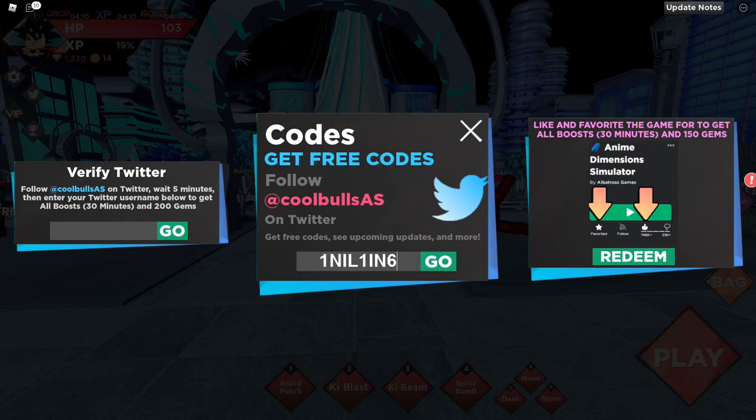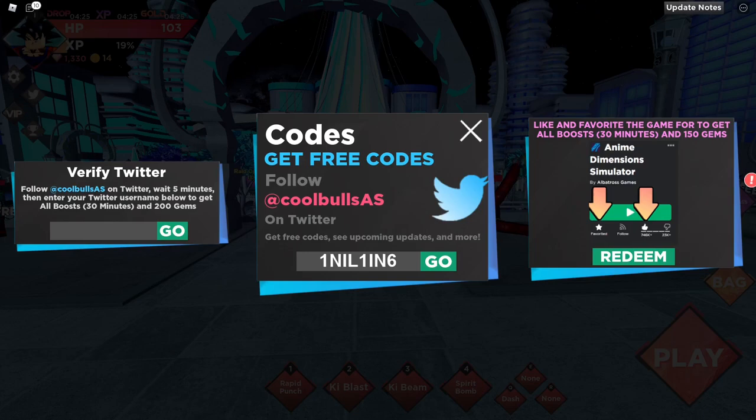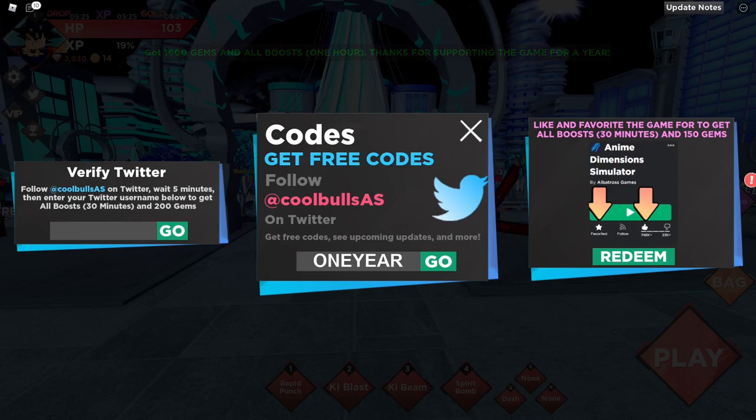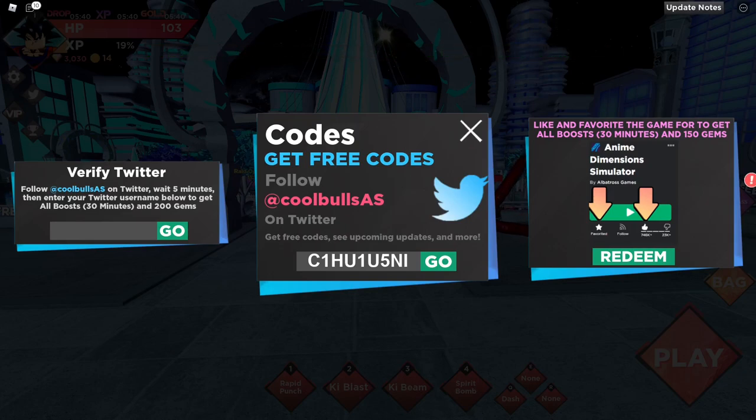We have so many codes, guys, we have to go super fast. The next code here is a working code as well, so make sure you redeem this for yourself. This code is gonna give you free rewards — it gave us a bunch of free gems, which is actually crazy. We have a bunch of codes, big W guys, let's go. Moving on to the next code again without wasting any time.